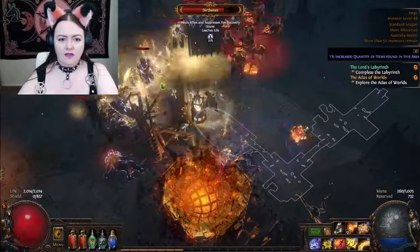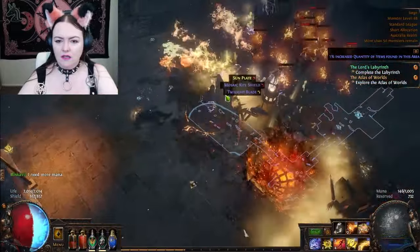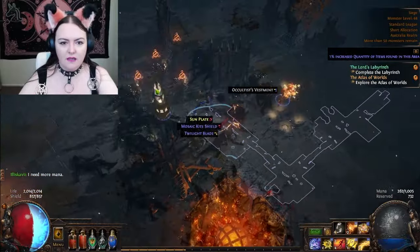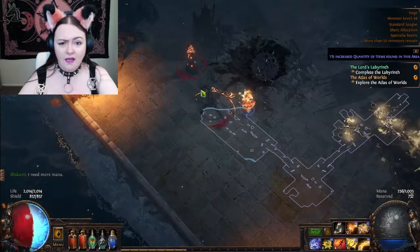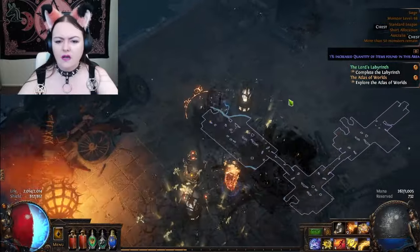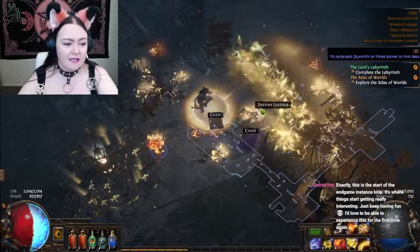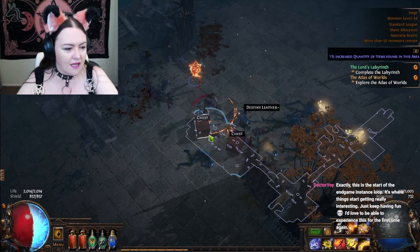Why do these things look terrible? Their limbs are too long. The more things that I kill, the more chances of more maps dropping. I kind of want to clear everything now — I mean, I don't because it's terrifying, but I still kind of want to. So I want more maps. This is the start of the end game loop where things start to get interesting.